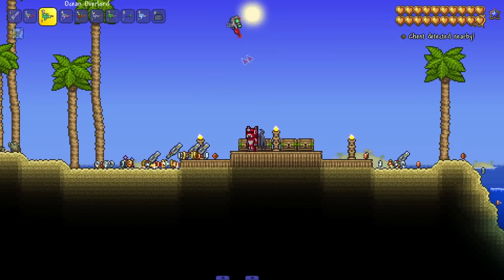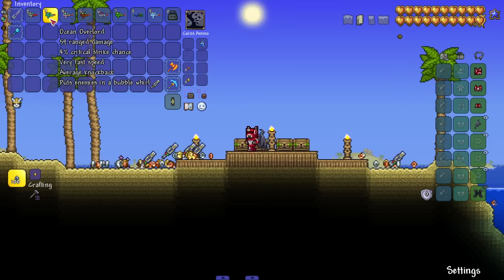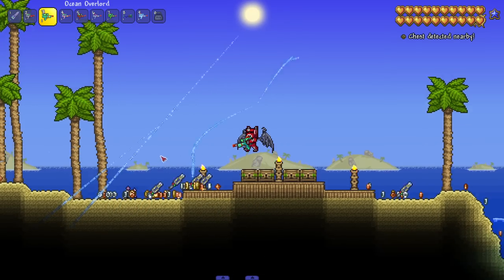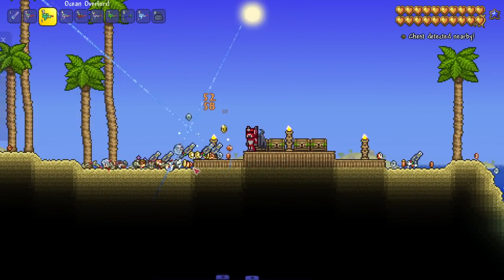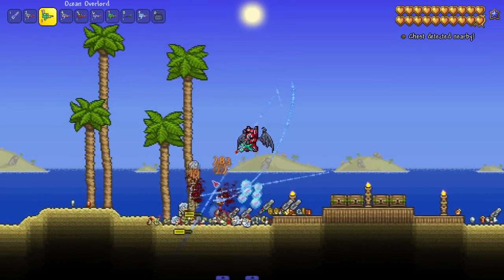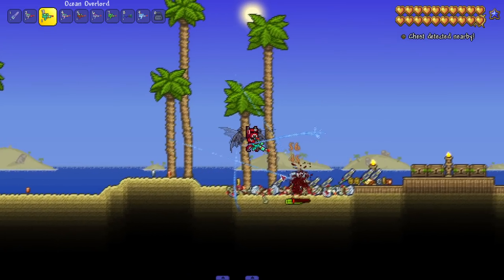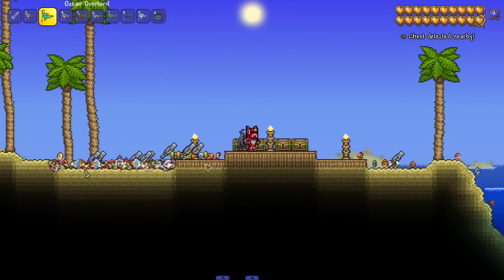Next up, Ocean Overlord — puts enemies in a bubble world. The shots themselves are very interesting. Let me see what a bubble world actually is. I see the bubble world start to shoot out everywhere — a massive group of bubbles shoots out. Cool.